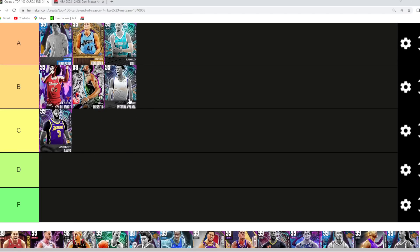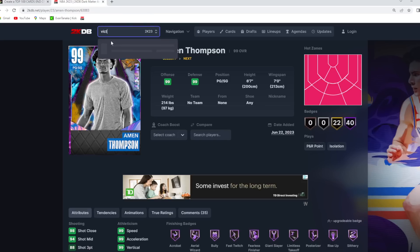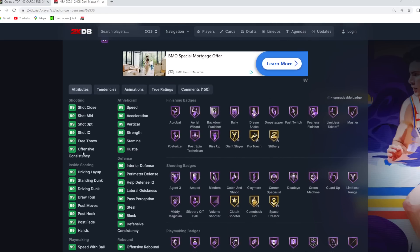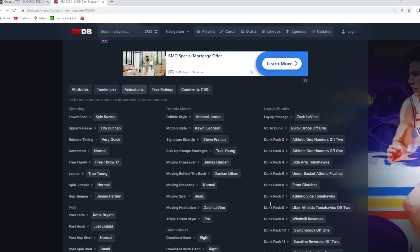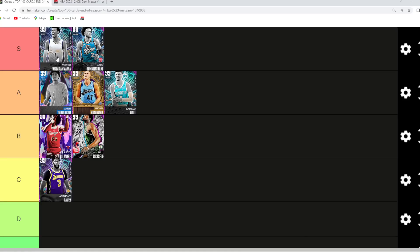Victor Wembanyama is easily the best card in MyTeam — I don't think it's even close to being a debate. This man is 7'5" at small forward with an eight-foot wingspan. He's an Invincible so 99 every single stat, 55 Hall of Fame badges, maxed out defensive tendencies, and they also gave him an elite level jump shot with a Kyle Kuzma base and Duncan upper on very quick timing. He's got the best dribble sigs in the game, moves like a guard, defends like a center. He's just the all-around perfect card — maybe one of the best in MyTeam history.